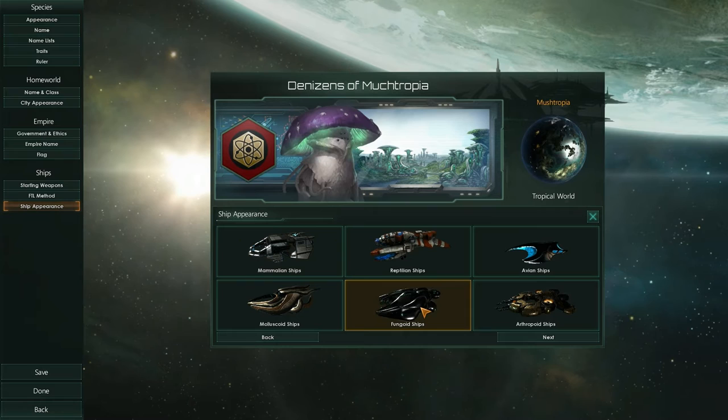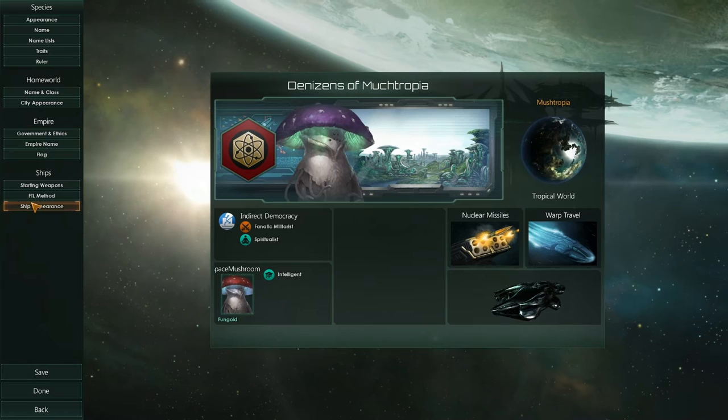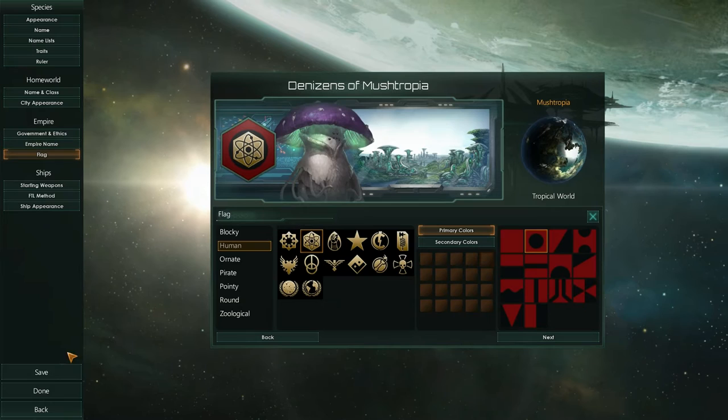And our ships — let's make them look like these fungoid ships. They look badass. There we go. We have created the Denizens of Mushtropia. Denizens of Mushtropia saved successfully. Done.